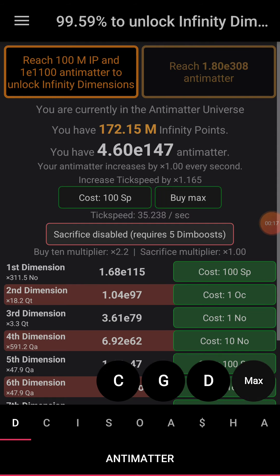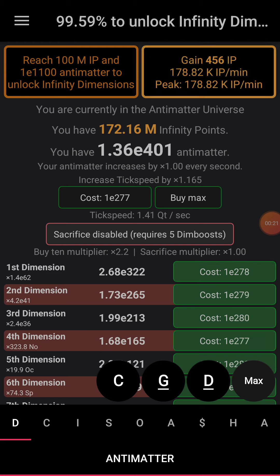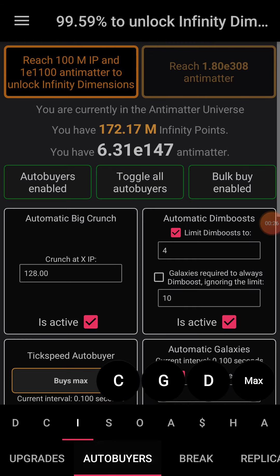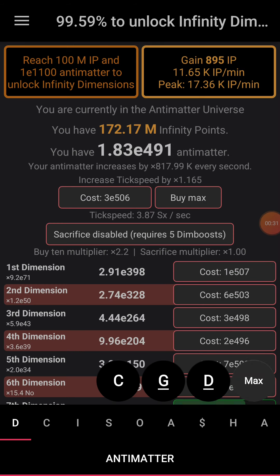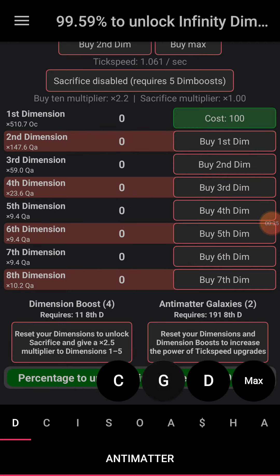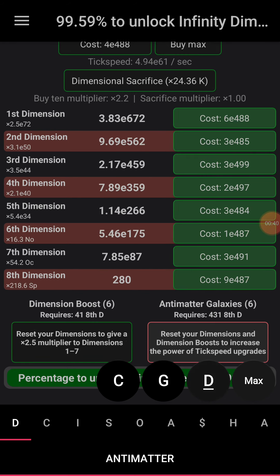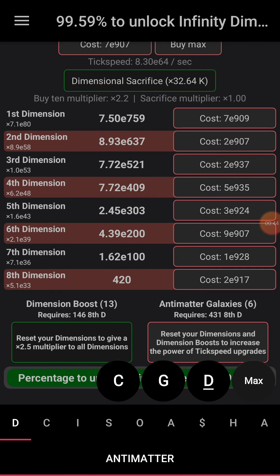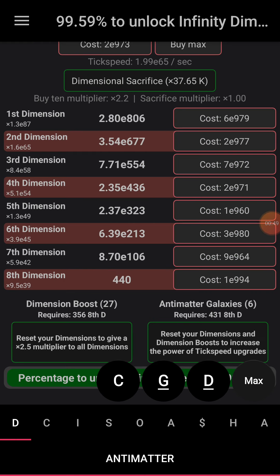That's all we're missing now. So spam max there a bit, just get some more points if it does anything. And now we have to turn off auto buyers. Hold the max button. There we go.